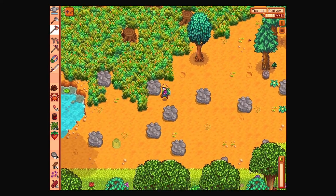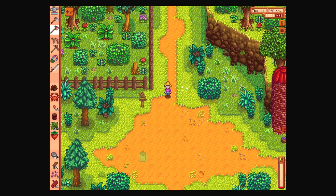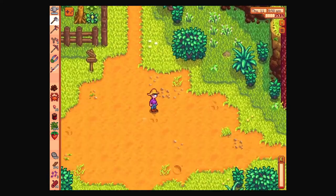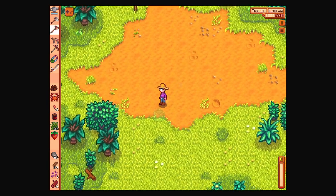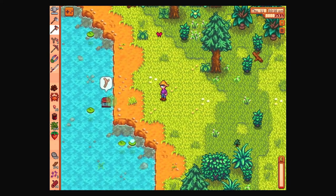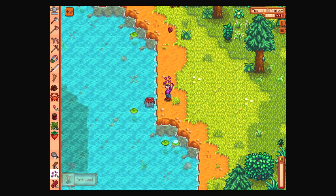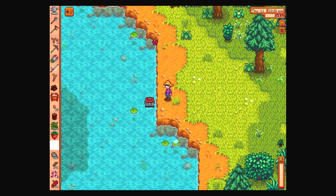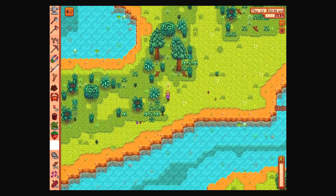Bad news — let's go get our crab pot and refill it with bait. I did want to see what happens if I use the hoe over here — nothing, apparently. We caught some driftwood in the crab pot. That was definitely worth it. I'm glad I didn't depend on it. It's 10 a.m. — anything to forage over here?